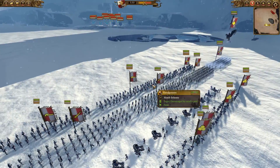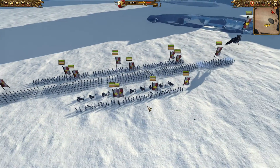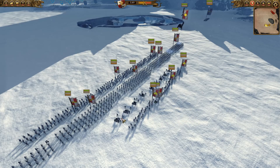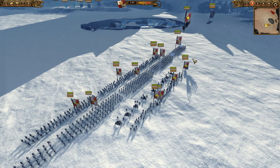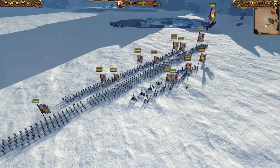So I'm playing as the Empire and I'm going to go against the Dwarves. I decided to do something a little different here. Normally I wouldn't bring so much artillery as the Empire — they're usually quite vulnerable — but I'm going to go against the Dwarves. They don't really have much in the way of flanking, so I thought I'd bring a load of cheap mortars and let them turtle.